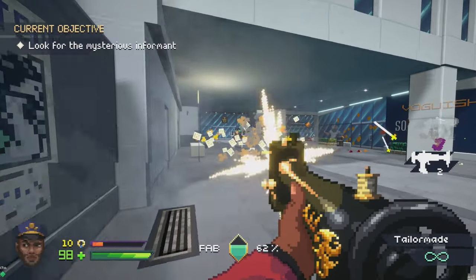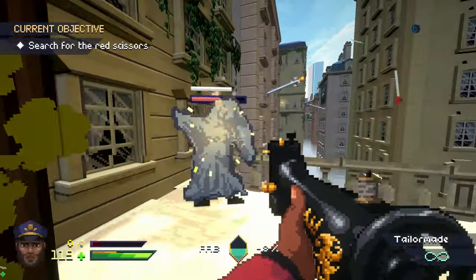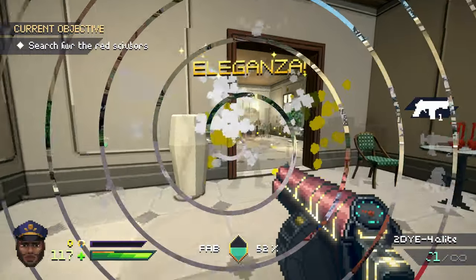Next you have the Sewing Machine Gun. The main volley is sewing needles that tighten up loose-fitting suits of enemies, and your alternate fire is a fabric grenade needed for some of the more annoying foes.